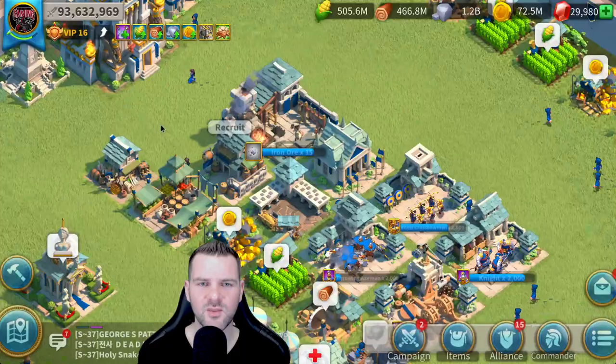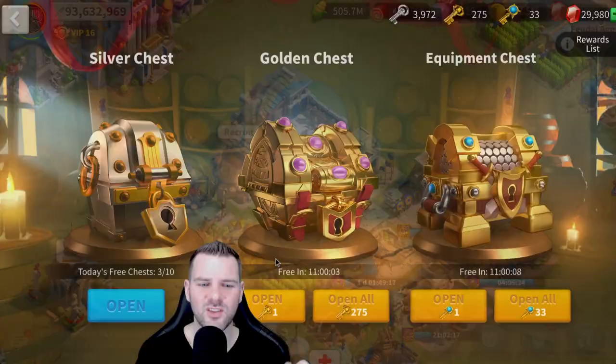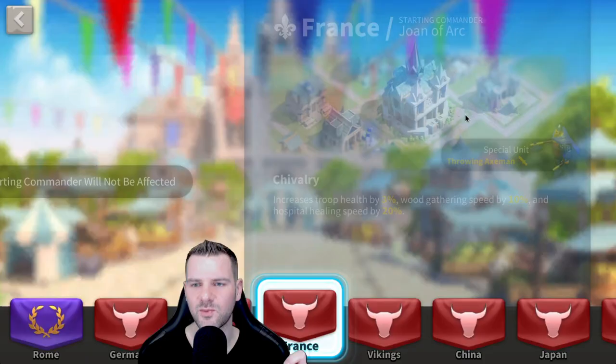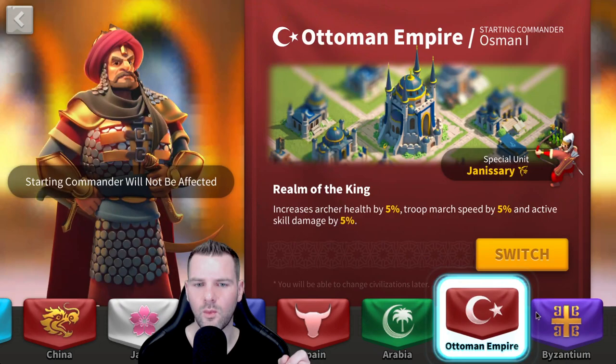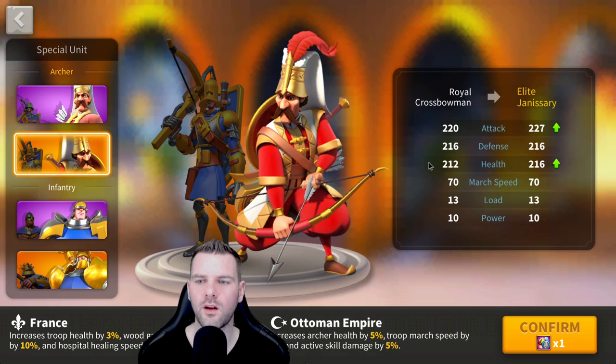This commander, honestly, is really good. I just wish they had made them a little bit stronger or at least given them a fitting civilization. You could switch civilizations, but I still think France is your best bet. Germany's good, but it's cavalry — so it's really hard. If you're an archer player, you're probably going to want to go with Ottoman Empire for increased archer health, troop march speed, and active skill damage by 5%. This would honestly be fantastic if you were going all in on archers.